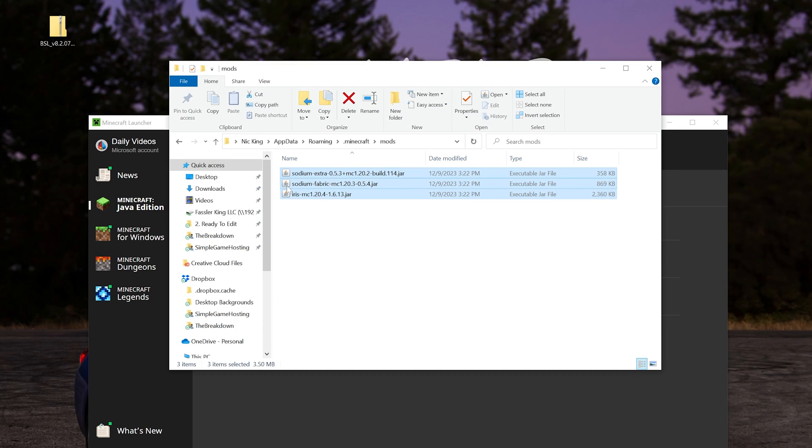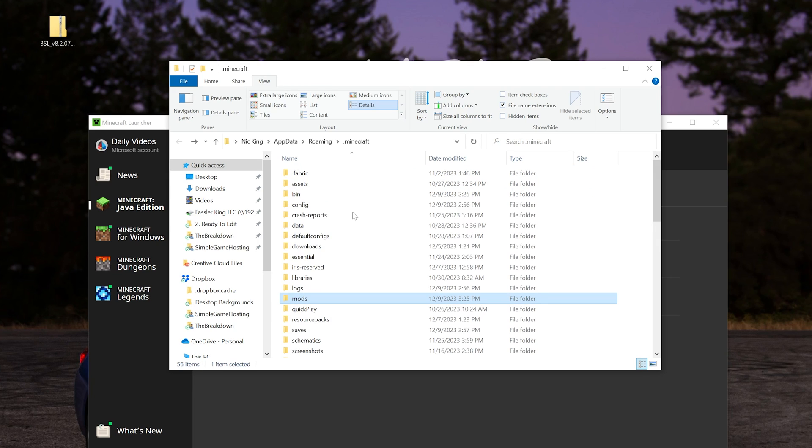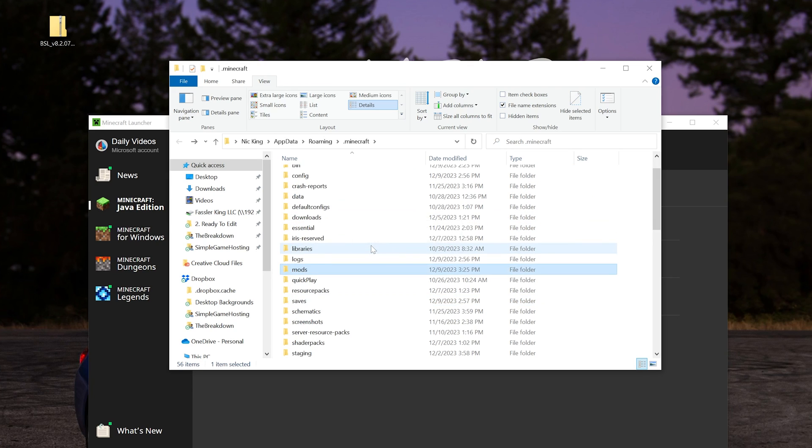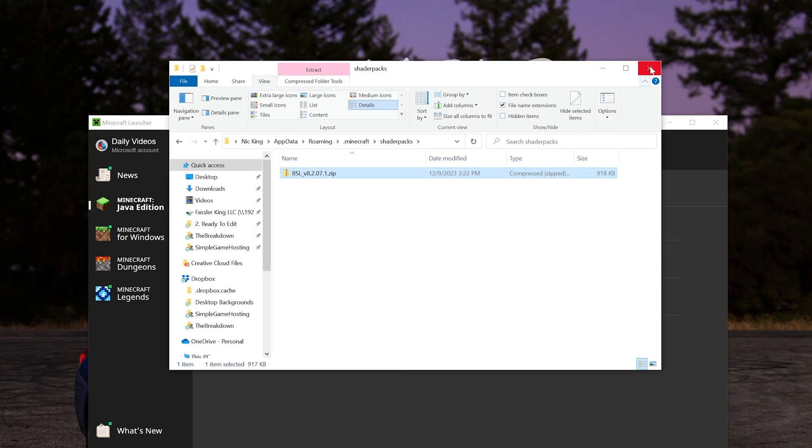Move Iris, Sodium, and Sodium Extras, or any other Minecraft mods you downloaded, into this Mods folder. Note that Minecraft mods will be a .jar file — if you get a .zip, it won't work. If you can't see the .jar extension, go to View and click File Name Extensions. You can also install shader packs from here. If you don't have a ShaderPacks folder, right-click, create a new folder, and title it 'ShaderPacks' — all one word, with that exact spelling. Then move your shader pack into it.